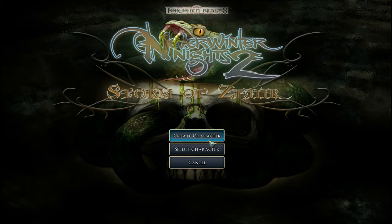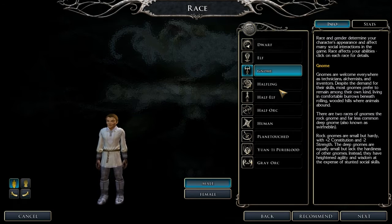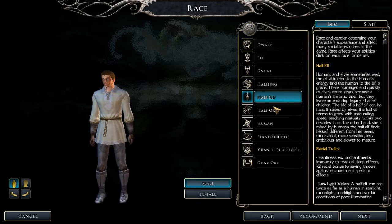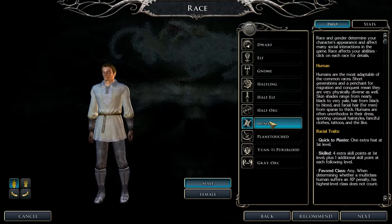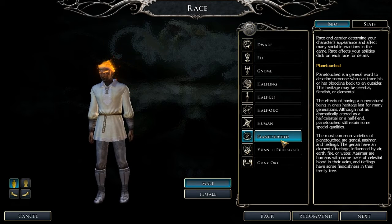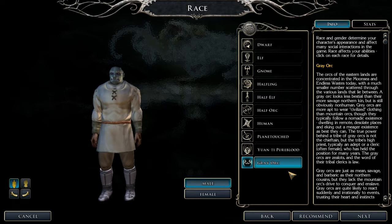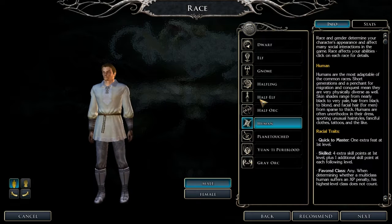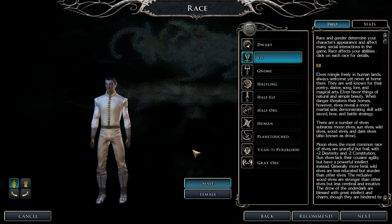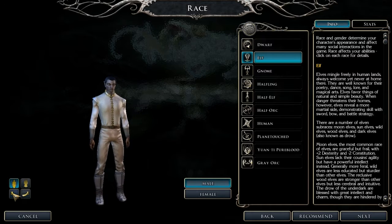So the race options are: dwarf, elf, gnome, halfling, half-elf... and some others. Are these evil? I have no idea. They all look weird — really weird. What's this elf? You've got weird faces, don't like it.